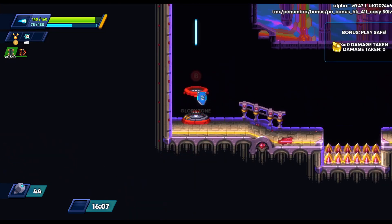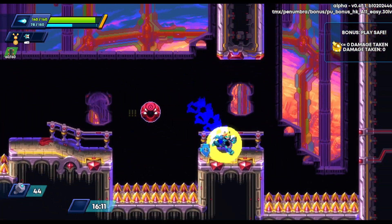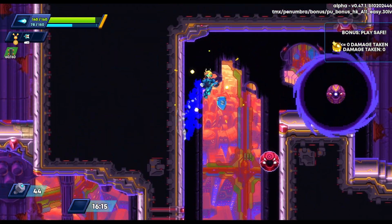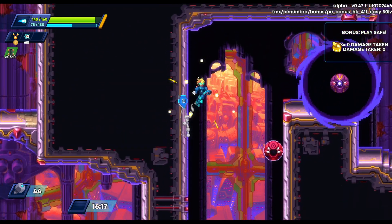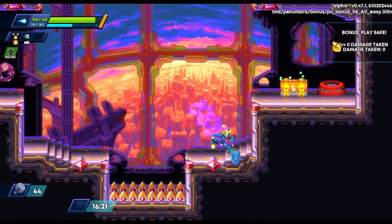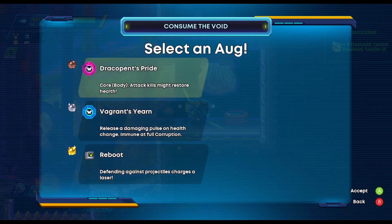We get some more nuts and we're into another Glory Zone. Same drill as last time — we want to take no damage, and I always try to take it a little bit slower here. I'm sure there are people who go much faster, but this one actually surprised me by being really, really short, so we'll take it.